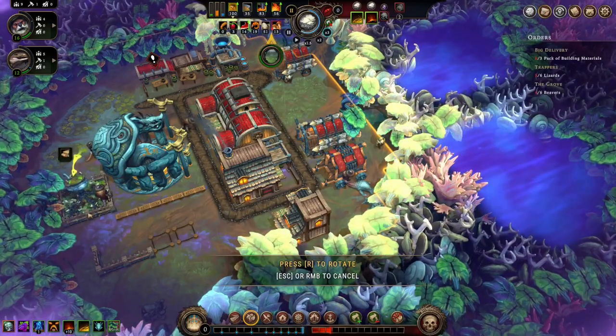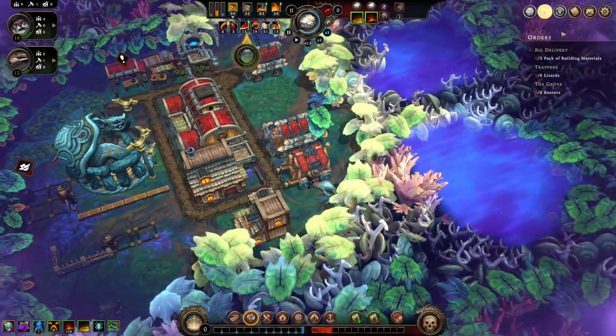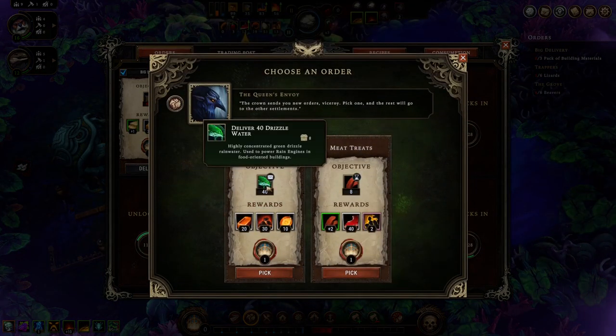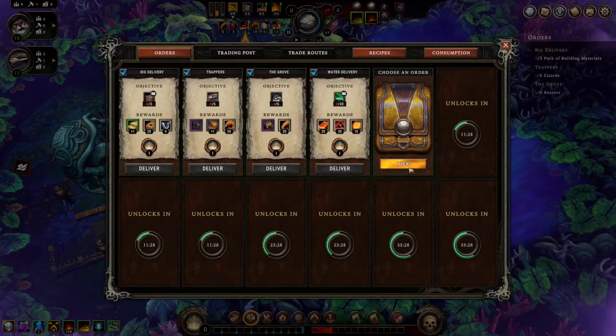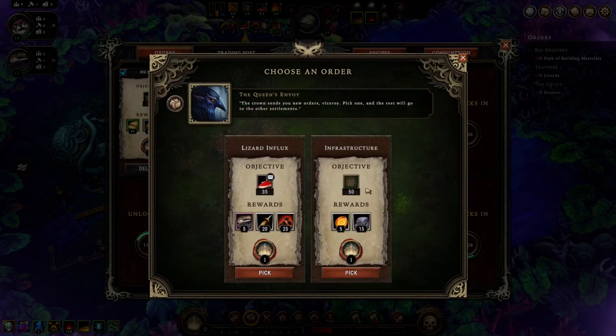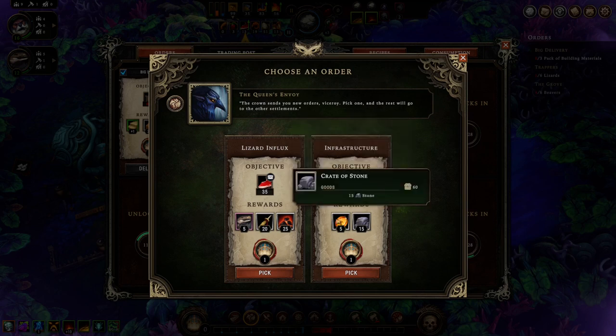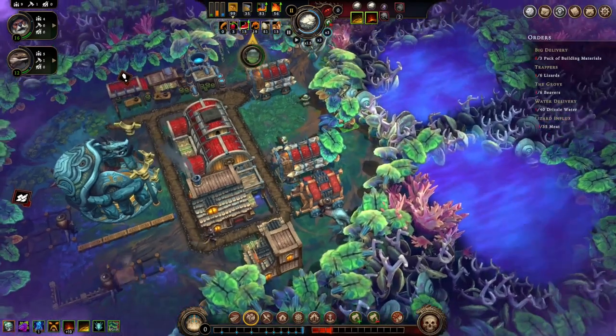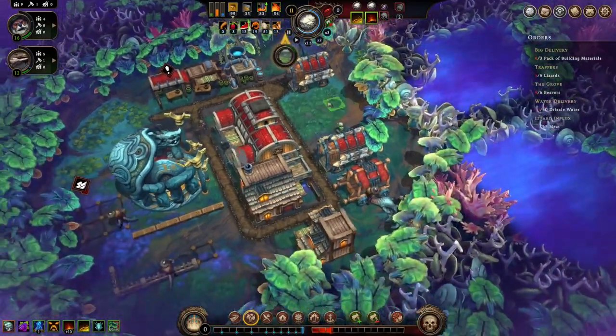I guess we'll do the garden back there. What else does she want? She wants — there's water, sure. Yeah, lots of copper bars, and meat. Let's do that one. We're almost there on meat, I guess. Cool, we'll reveal the new area.